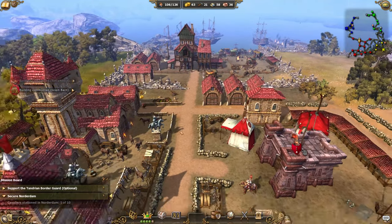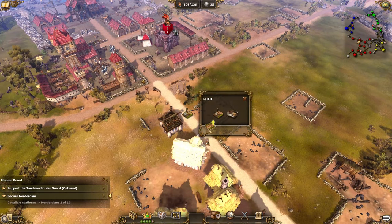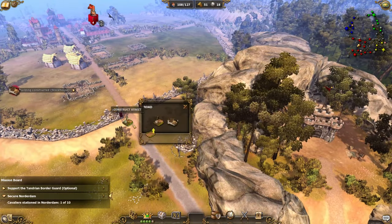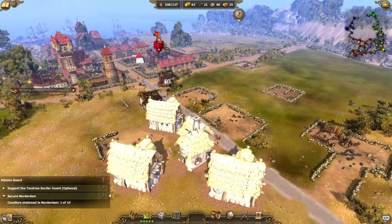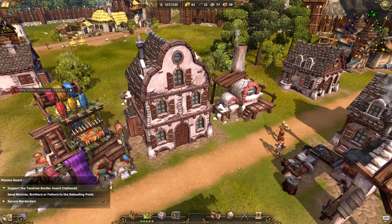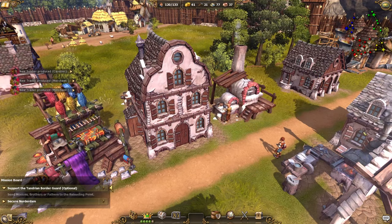We got the first cavaliers — this is one out of ten, so we need to recruit ten total. Once the economy is back on track, let's upgrade the storehouses. We have 26 stone so we can further upgrade these roads. Another five stone, another 12 stone — quite expensive but totally worth it in the long run. Our first residence building has been upgraded — it's looking taller than the normal residence, and we can still upgrade it one more time for additional resources.